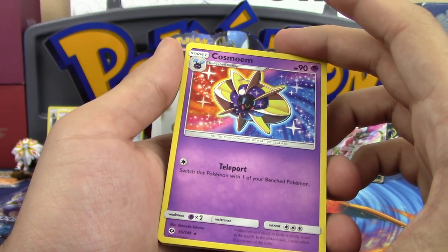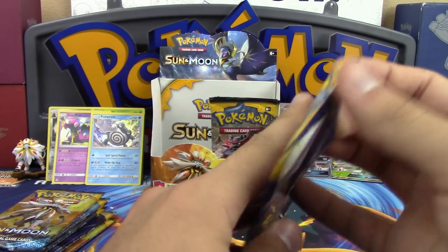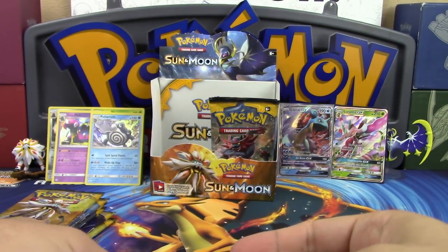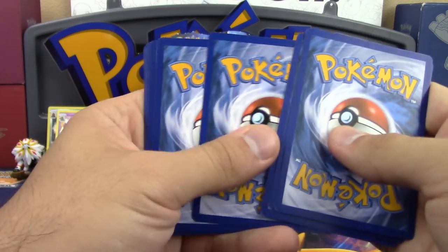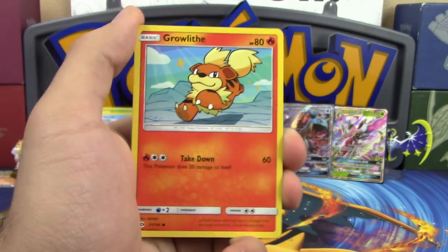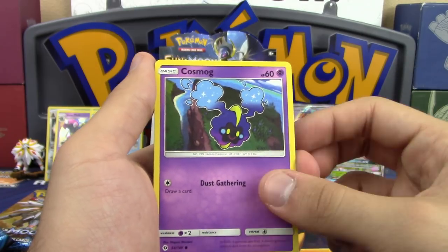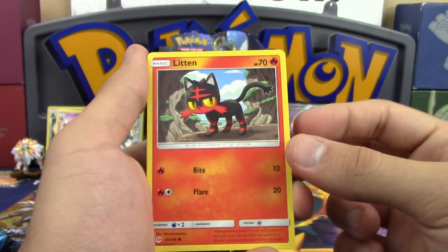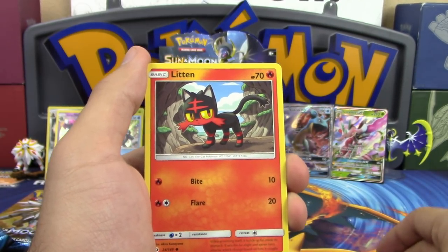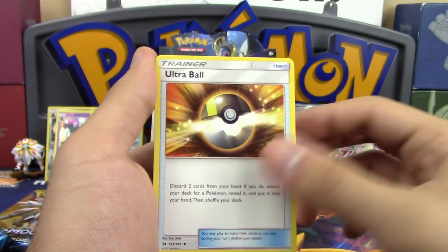We don't know why Cosmoem is a rare, though it's similar to some past odd rarities. Also worth noting: Poison Barb is the only tool card in this set — if attached to your Active Pokemon and it's damaged by an opponent's attack, the attacking Pokemon is now poisoned. Might see some play. Next pack: Growlithe, Roggenrola, Cosmog. We officially have three Cosmog for the deck collection.